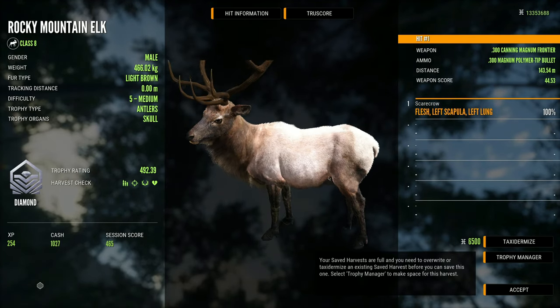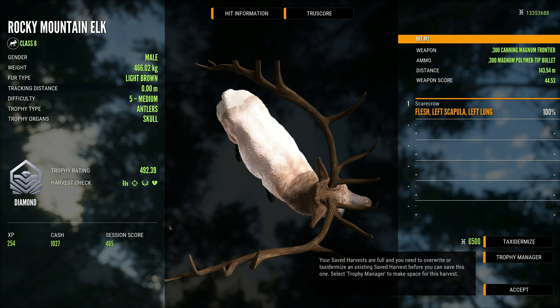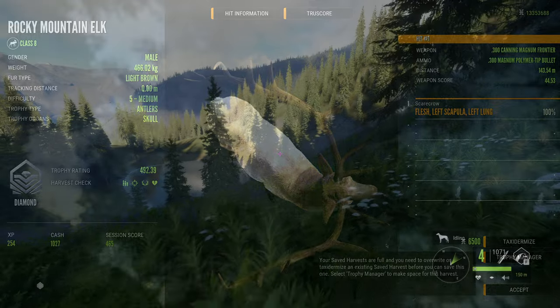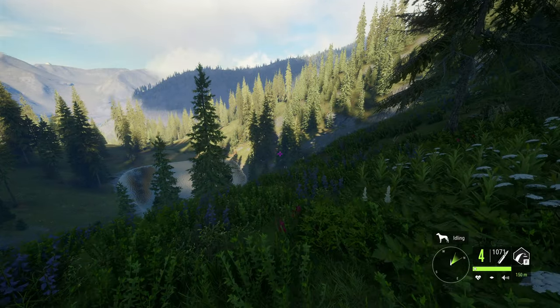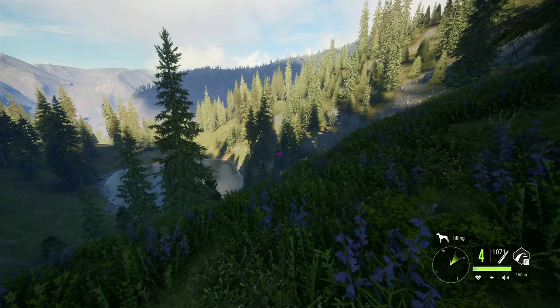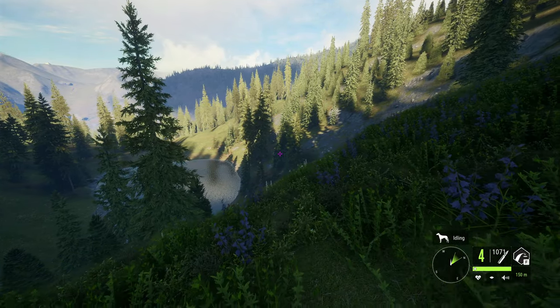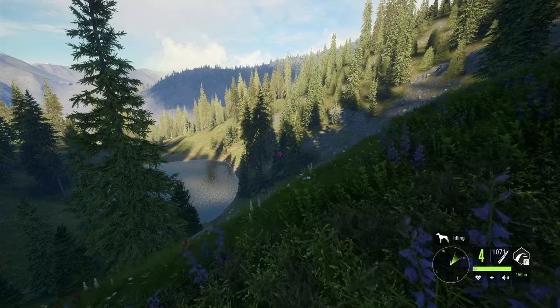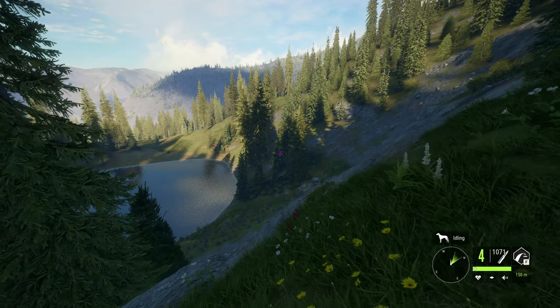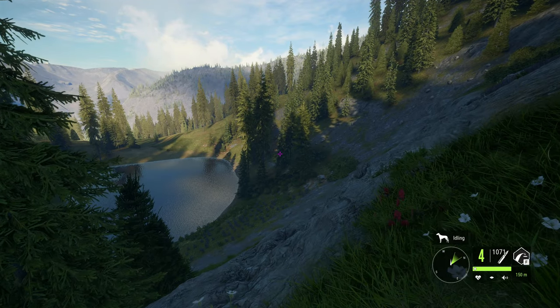Now that we've shown that one, let's get into the other highlights, because we did have some of the most insane luck when it comes to rares as well as some level 5s. This is the last thing that I would have expected — finding two initial spawn albino rocky elk, as well as getting a couple diamonds to respawn from the grind. So let's go ahead and take a look at it right now.